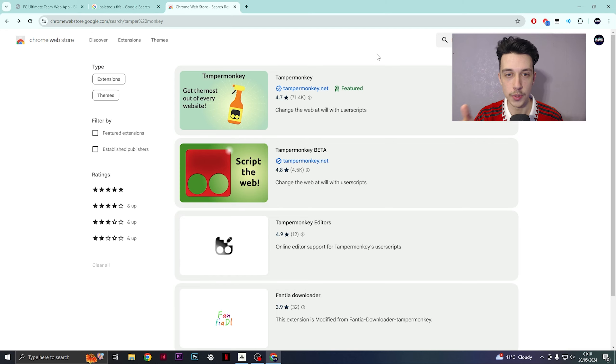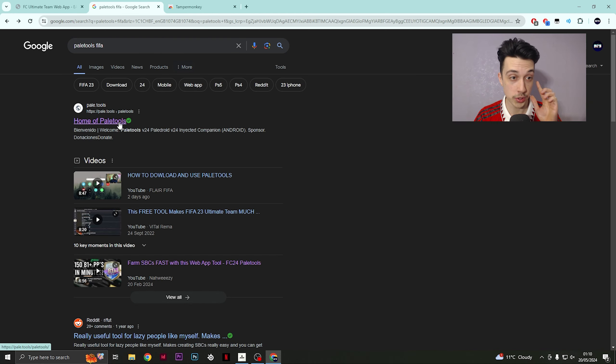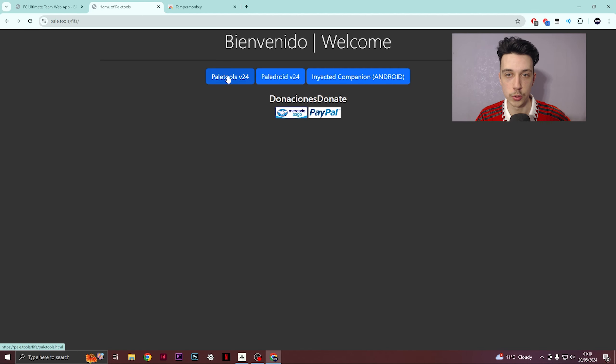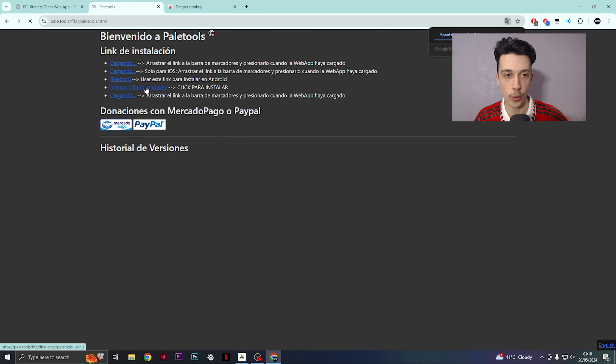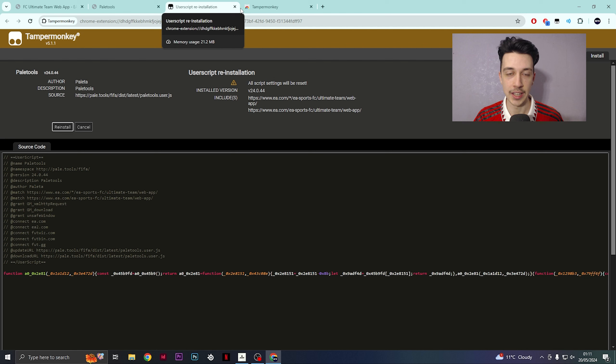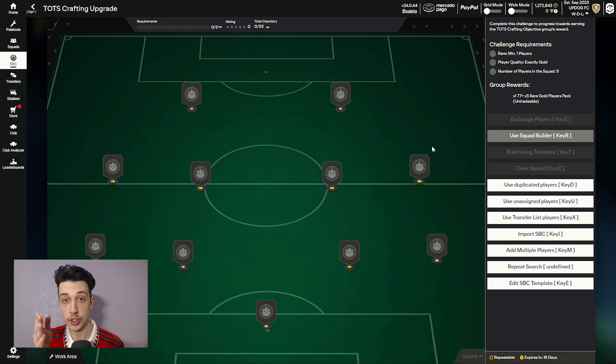Here's a quick tutorial on how to install Pale Tools. Go to the Chrome Web Store and download something called Tamper Monkey - it's going to be the top result when you search, it's got 71,000 ratings. Add this to your Chrome, then go back onto Google, search 'Pale Tools FIFA' and it should be the top one - pale dot tools. Click onto that and get the Pale Tools v24. Once you click on that, find the Pale Tools Tamper Monkey script and click to install. Once installed, if you've already got the web app open you'll need to refresh it, then it's all good to go.